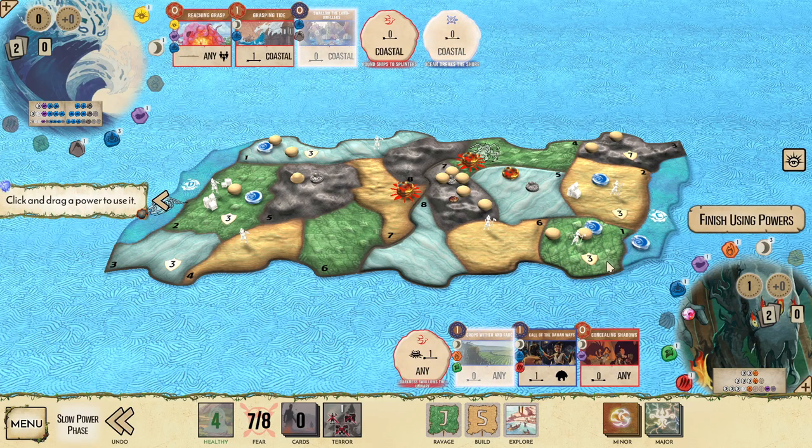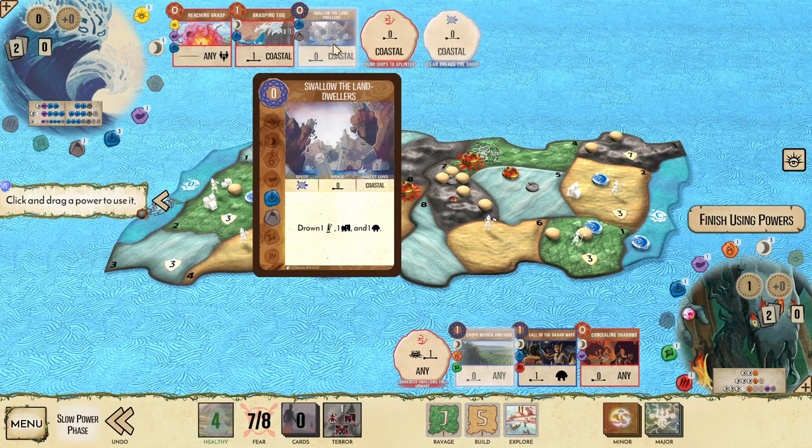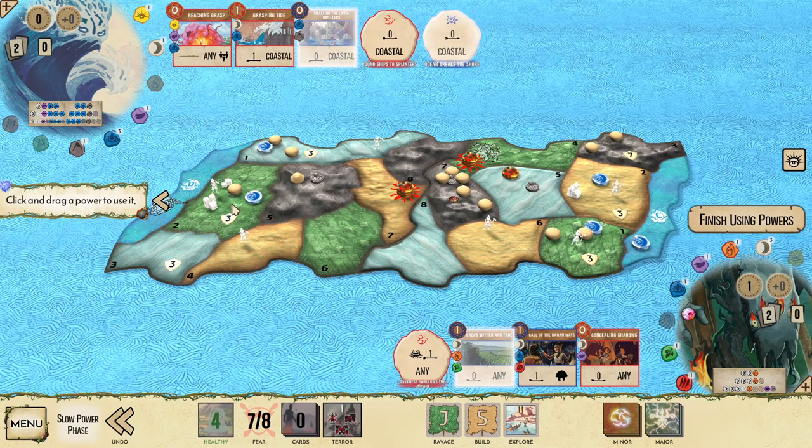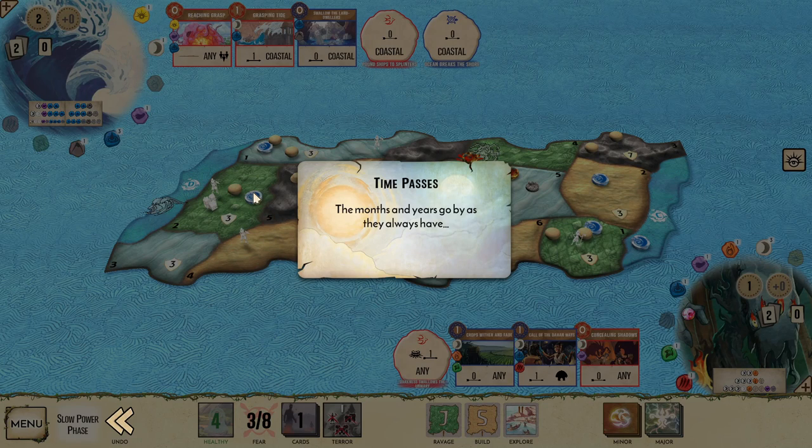We use Call of the Dahan Ways to turn this town into a Dahan, which solves land one for the next turn. With Crops Wither and Fade, because we have Swallow the Land Dwellers up, I mostly want to use it in land two — we can use it on land two to turn this city into a town so that Ocean can drown one town with Ocean Breaks the Shore and a town and an explorer with Swallow the Land Dwellers, getting a lot of energy and clearing the land. With Reach and Grasp we can do that without losing a Dahan, while Ocean Breaks the Shore drowns the town and sets up Grasping Tide to solve that land nicely next turn.